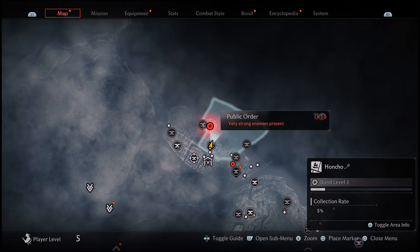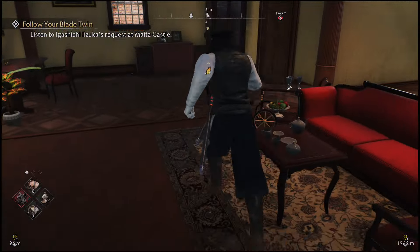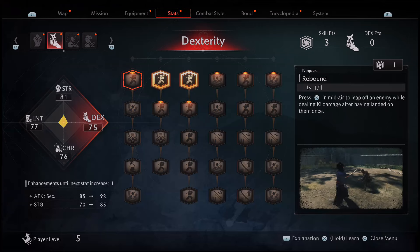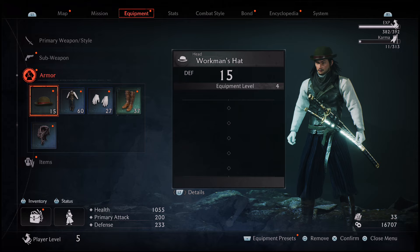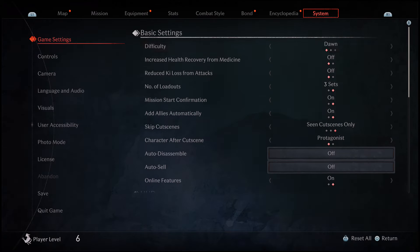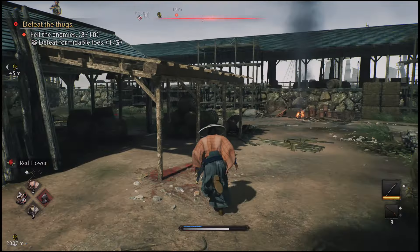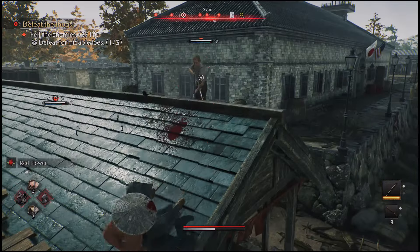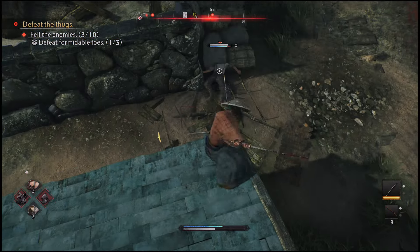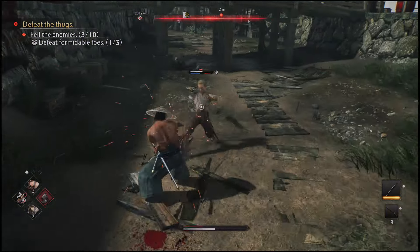Here we are at a random public order encounter. First things first, there's a cat, so let's go ahead and get that real quick. I'm going to apply some skill points and put on the best gear I have naturally, then try this on the hardest difficulty, Twilight. I want you guys to see how much damage I'm taking and how fast it is to die. The parry window also feels much smaller, which is no surprise.